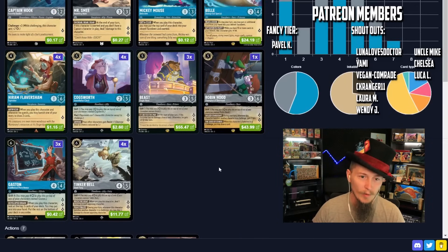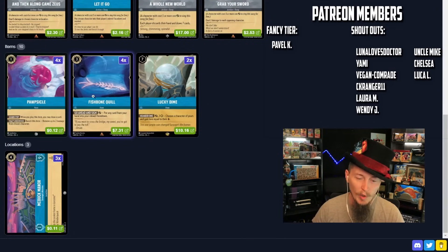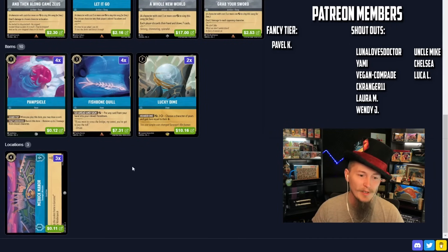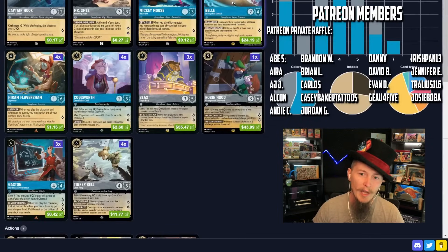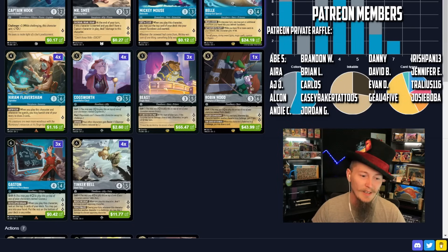This deck cares about ramping with Mickey Mouse and ramping with Fishbone Quill. We are rocking 17 uninkables in the deck, so Fishbone Quill is important — not necessary, but important. We do want to get our lucky dimes, but lucky dimes can come later in the game. It's a two-of, just like Belle is a two-of. These are cards we want to see late in the game because they don't really do anything fantastic until late.